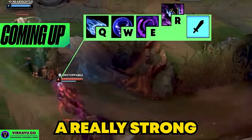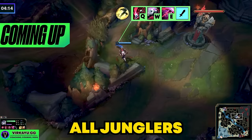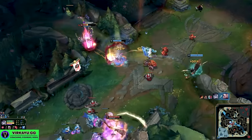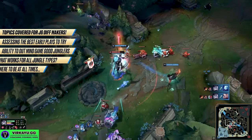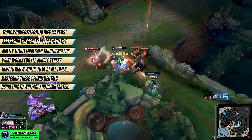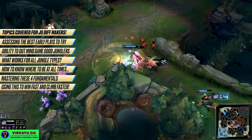All junglers know what it's like to have a really strong early game and then throw. All junglers also know what it's like to have a really bad early game and make a comeback. The eternal tug of war between two junglers, trying to get control over the map and stop their laners feeding, is one we all know. It's the one that challenger junglers do every single game and seemingly always win.